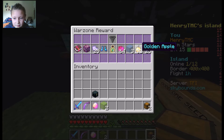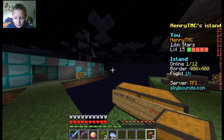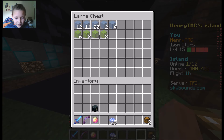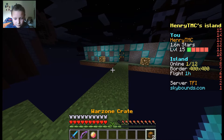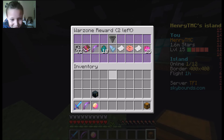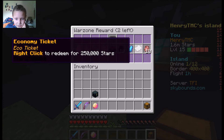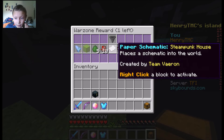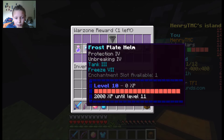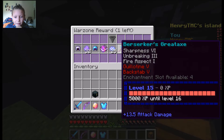Come on, last one from this - something good. Not coal - at least we didn't get coal. Barriers, don't need them - throw them off the edge. Come on, something good. Bow for heading? No, because I've already got a really really good bow. Wretched chest - I've got the wretched helmet as well actually, went quite nicely.